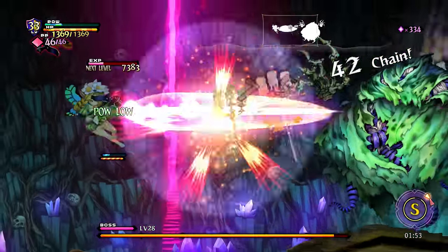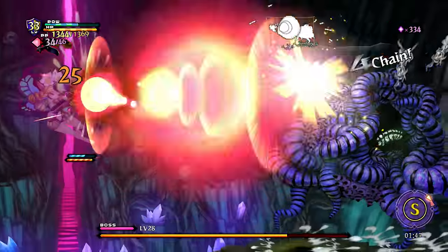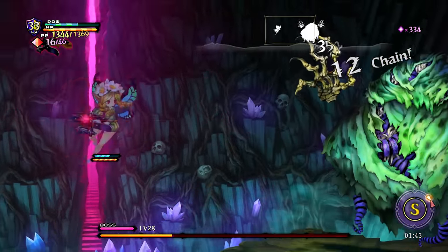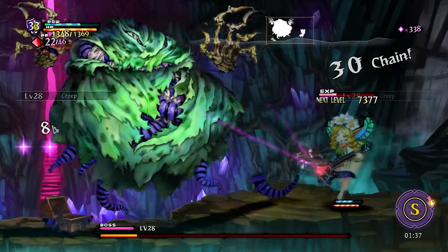I keep running into walls because I think that going that way is going to be the right way to go. But around these parts we apparently just walk all the way to the far wall and then hit up to go into the background — which is a change of pace from the usual city-type layouts. There we go, thank you.